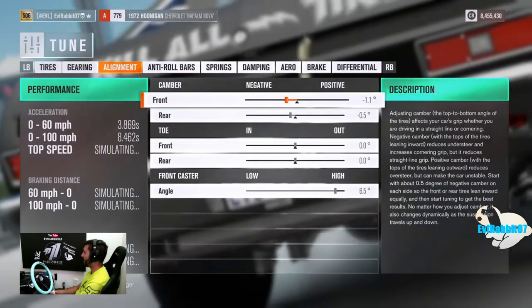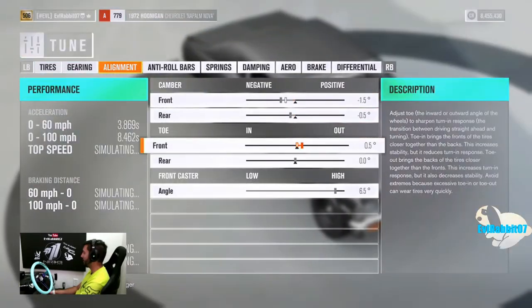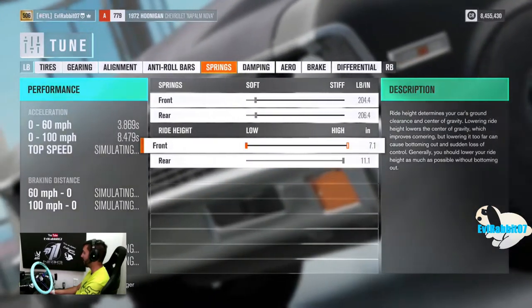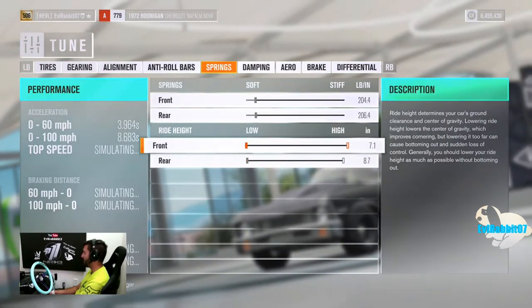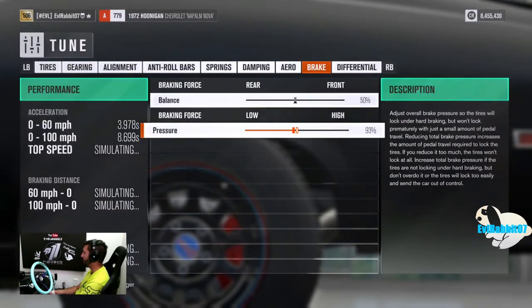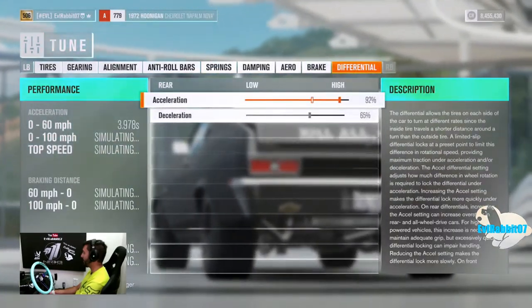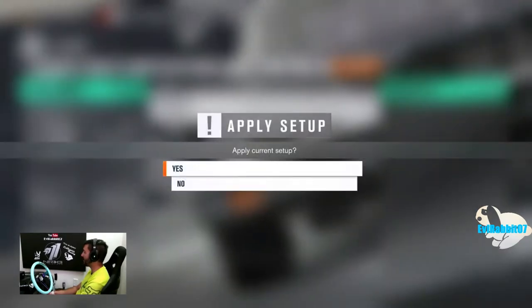Leave the gearing until we drive it. Let's throw a little more camber in there, a little bit of toe, we'll leave the caster how it is. Let's see how low we can get this thing to go — a little bit higher in the front though. We're going to throw the tandem style brakes on, put the acceleration at 100, and I've been liking decel at 70, so we're going to put it at 70.